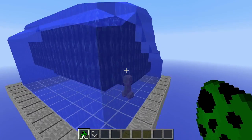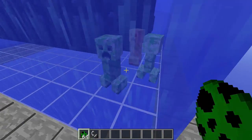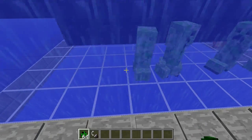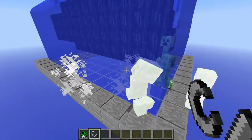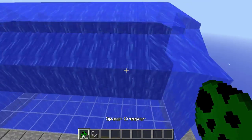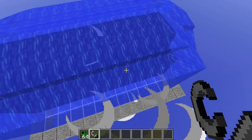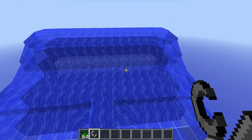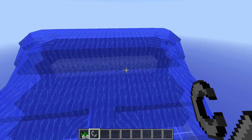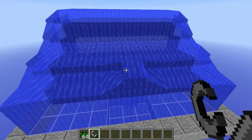I've got a bunch of creeper eggs here, and as you can see, if we place down a bunch of creepers — this one was chilling from when I was testing earlier — if I blow up all these creepers here, they will do absolutely nothing to this, whether it's on the top or the side or wherever it may be. In a normal game mode it's obsidian, but whether this is cobble, obsidian, or whatever it is, it's a water wall, so nothing can get past it.